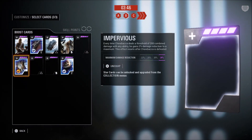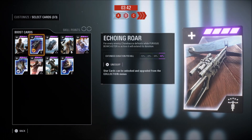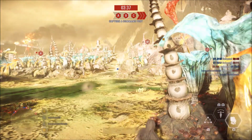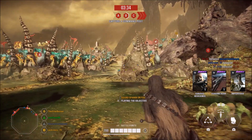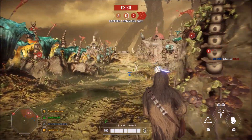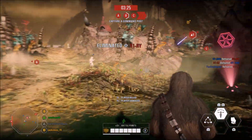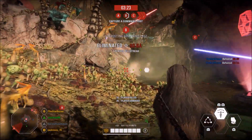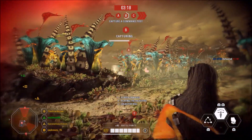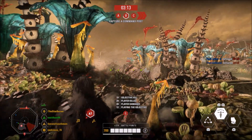So the star card setup is Impervious, which gives him damage reduction; Echoing Roar, which extends Bowcaster with kills; and Furious Resilience, which decreases blaster damage when he's got Furious Bowcaster up. So obviously the loadout revolves around his Furious Bowcaster, and the idea is to have it out for as long as possible and deal as much damage as possible with it, because the way the Impervious star card works is you build damage reduction for Chewie when you do damage with abilities.